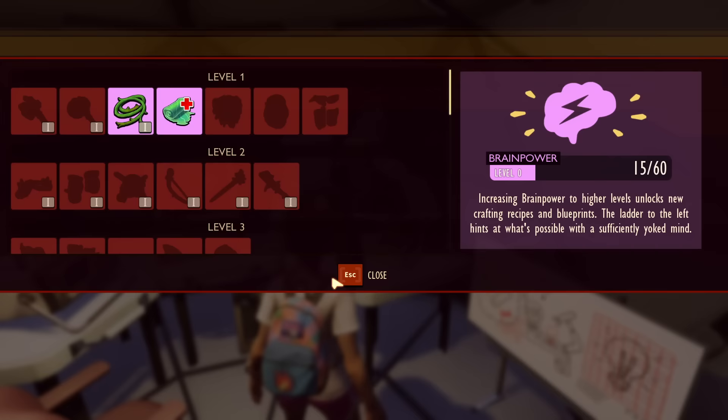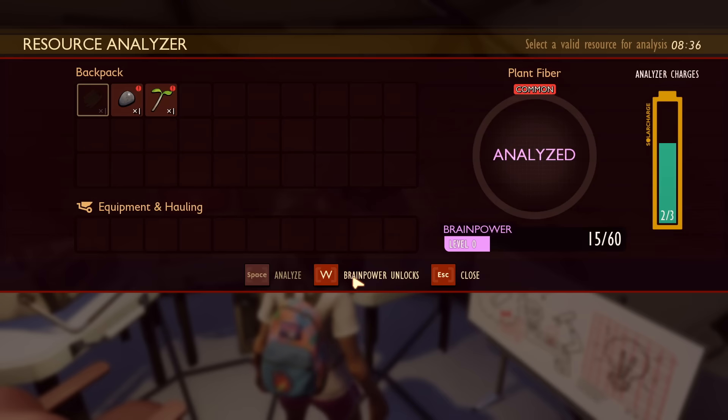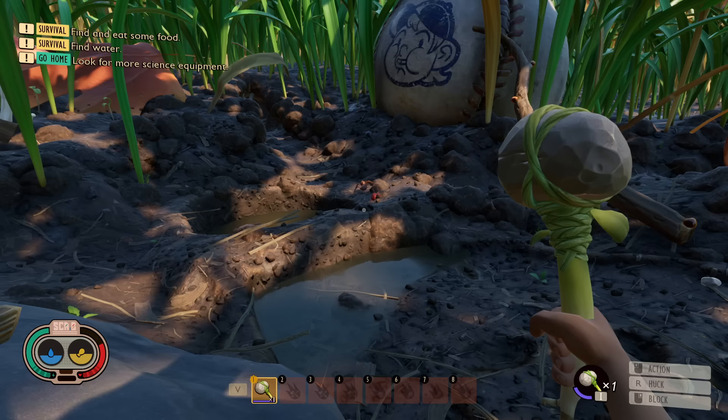Analyzing gives you raw science and brain power. The brain power unlocks different crafting recipes as you progress — it was put in place to prevent players from getting stuck. Bonus tip: you can analyze grass planks and weed stems, but you have to have them equipped in your hand. Those are the only two resources that require equipping; everything else you can analyze directly from your backpack.